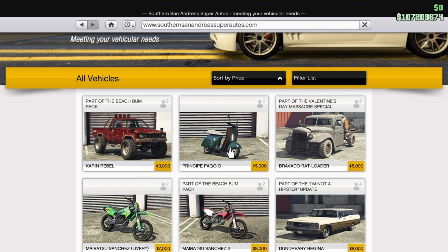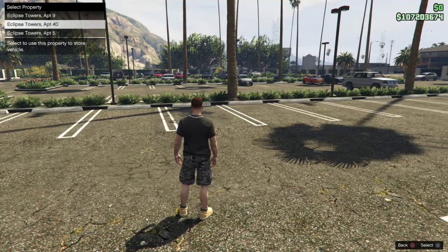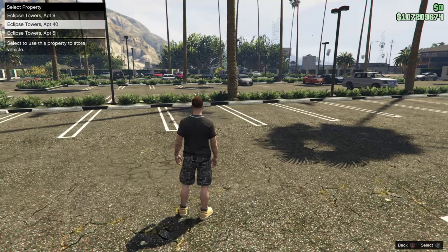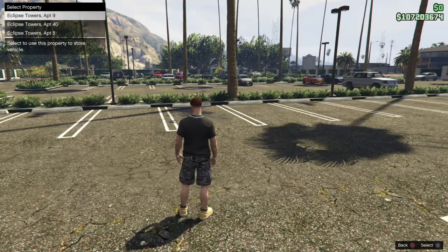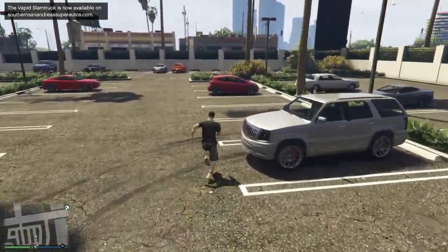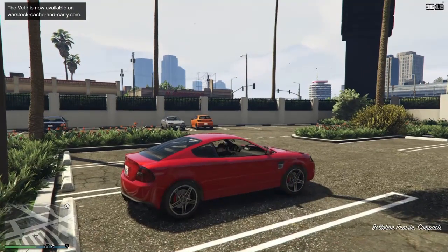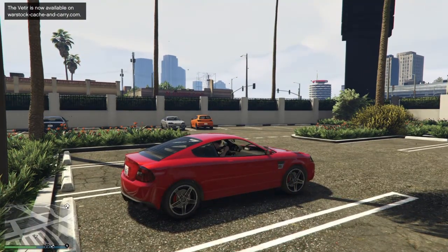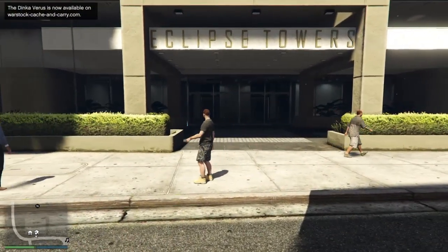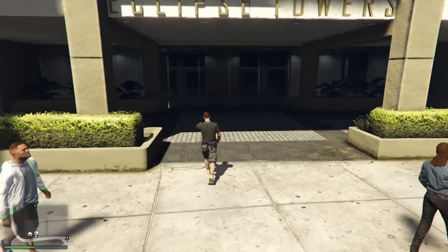I buy those three cheapest Eclipse Towers properties to slots one, two, and three. When you go to the internet and act as if you're going to buy a vehicle, it brings up your garage property list, and those three garage properties will be the only slots that appear. These are original PlayStation 3 slots — they have three bicycle racks in each garage, which are default bicycle slots. They do not create magic slots.